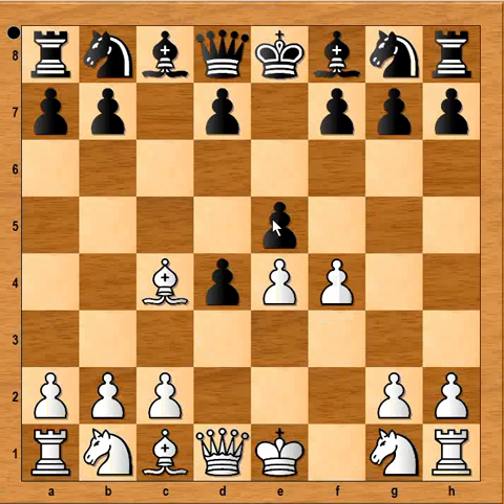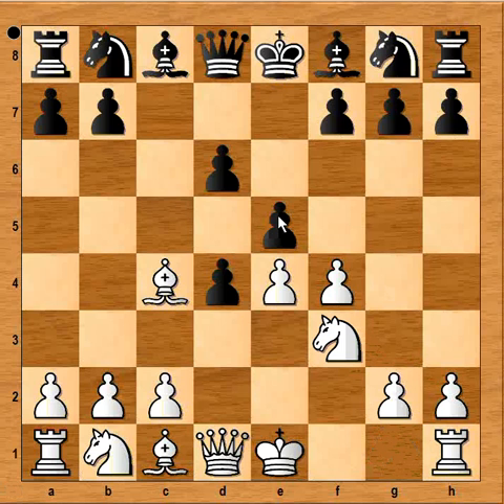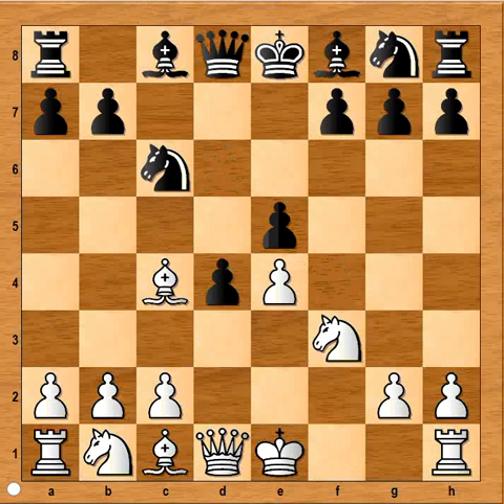f4. Of course, if pawn takes pawn, then bishop takes on f4 and the pawn on d4 is falling. So in this position d6 was played. Knight to f3 — pressure is on the pawn on e5. Defending: pawn takes pawn and pawn takes pawn.